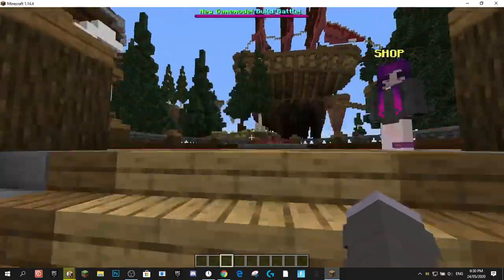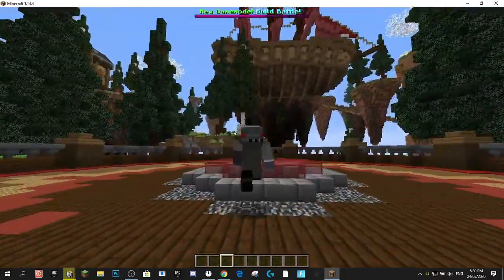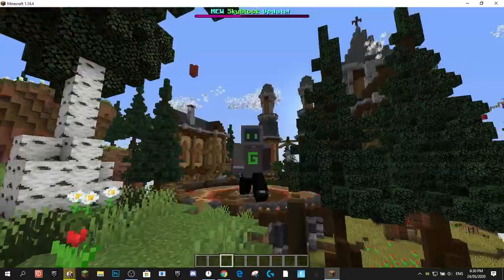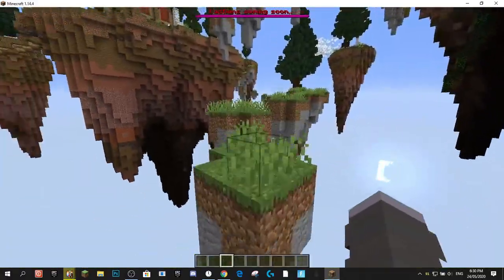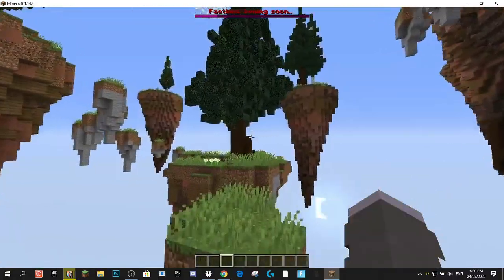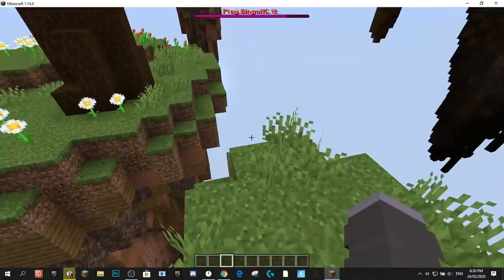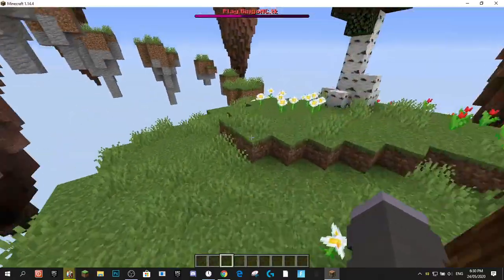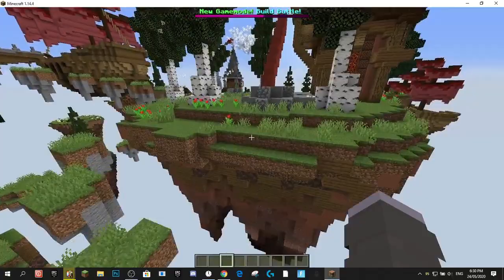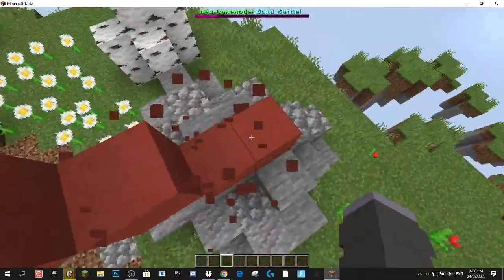By default, this plugin has a different balance for every world. But what you can actually do is add groups. What groups will do is share the same balance between multiple worlds. So if you have a Skyblock hub, a Skyblock world, and a Skyblock Nether world, you can combine the three worlds and have them all share the same balance.